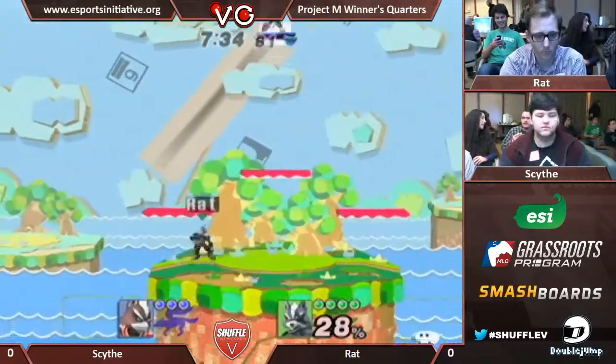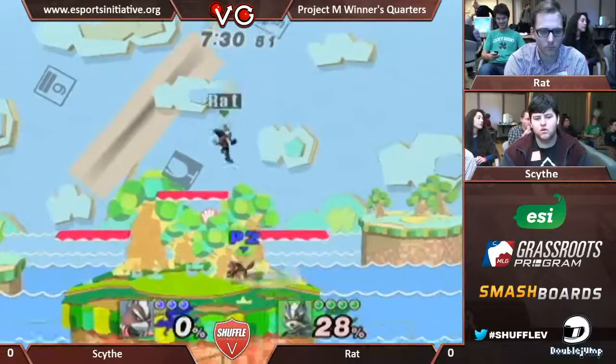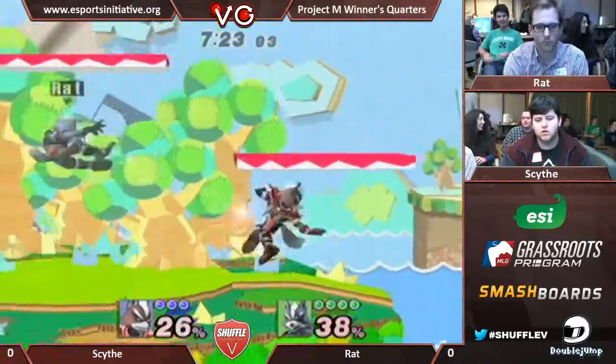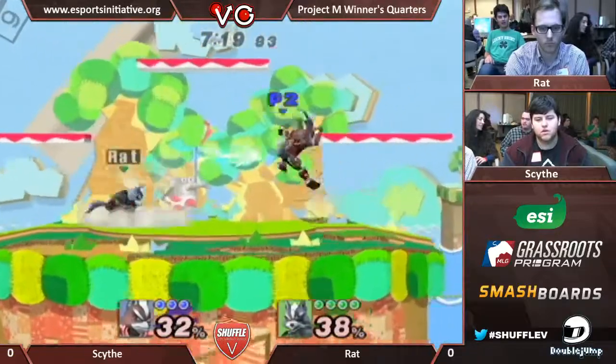Ooh, catches the tech in place. Couldn't get to the ledge in time. Ratt's very good at using those smash attacks — they cover a lot of space. Oh yeah, he moves really fast, especially if you Dackus.